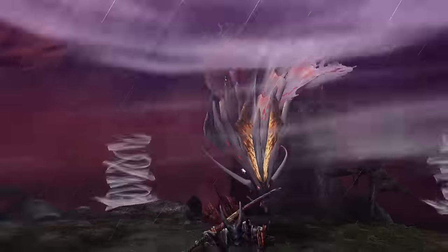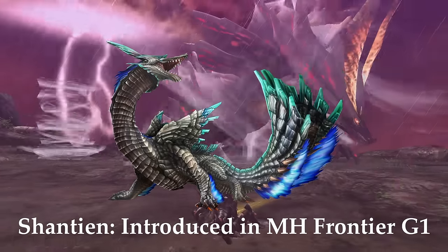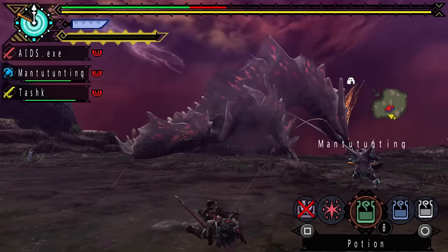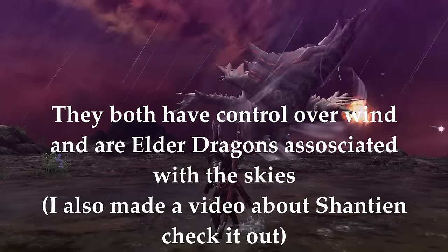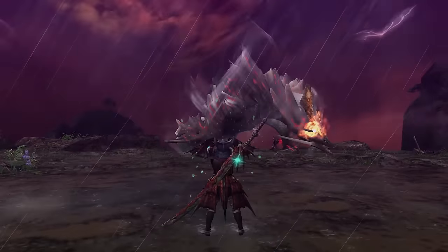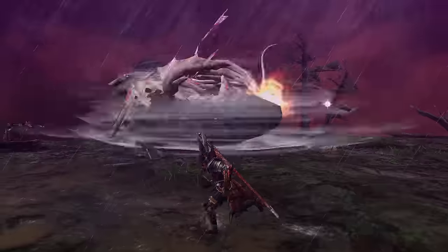Another thing I find interesting about the Amatsu fight is its similarity to Shantien, a monster found in the Monster Hunter Frontier series. Shantien was basically Frontier's version of Amatsu — that was until Amatsu was added to Frontier. Shantien shares a lot of moves with Amatsu, as well as having a similar design. Overall, Amatsu is a really great fight, with a striking visual design that really makes it stand as a staple of Monster Hunter Portable 3rd.